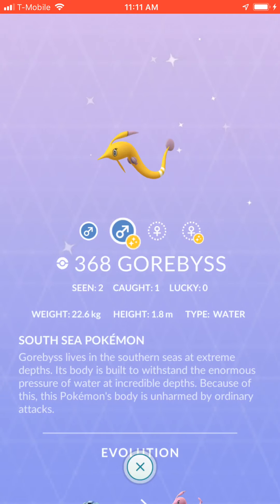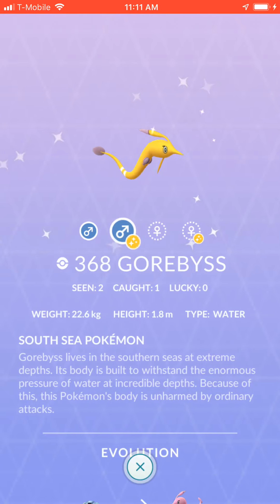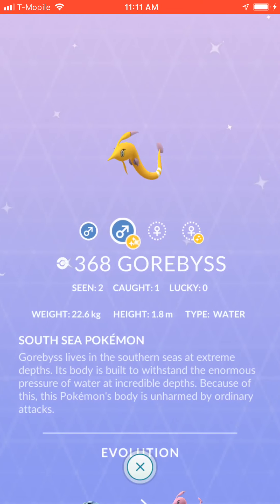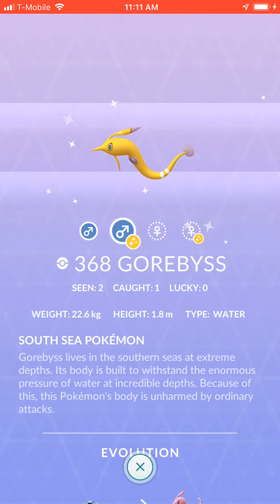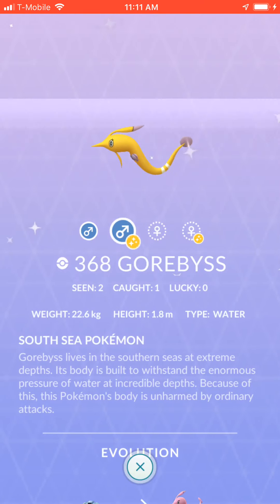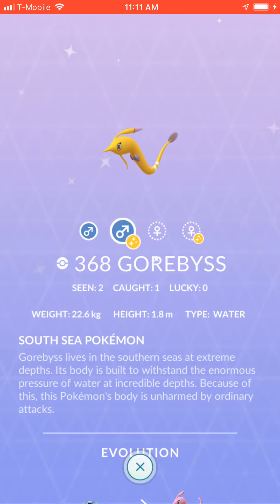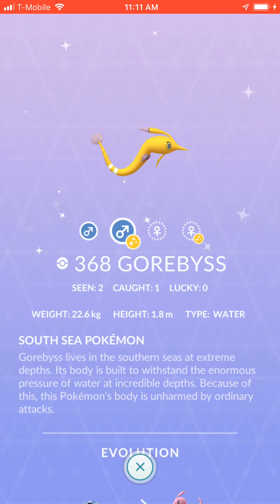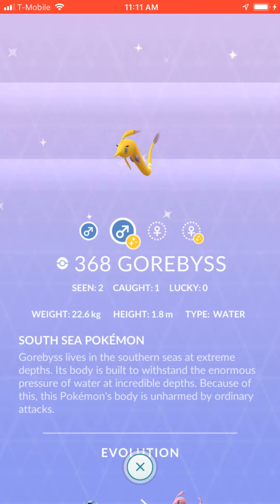His nose kind of looks like a swordfish. Gorebyss is a pretty darn cool-looking Pokémon. I'm glad I evolved to the shiny Gorebyss as opposed to the shiny Huntail — I think Huntail is supposed to be green as opposed to blue, but I definitely prefer this gold. Gorebyss is kind of cooler-looking in my opinion, and honestly if you look at him the right way, he looks like one of those lemon drop guys from Adventure Time.